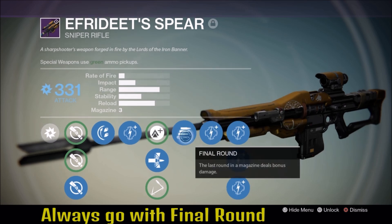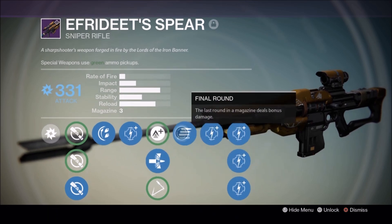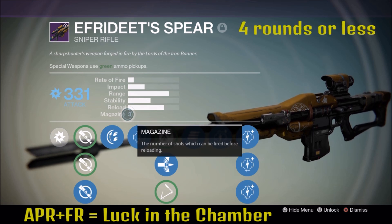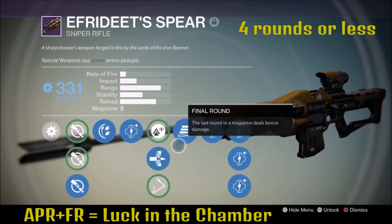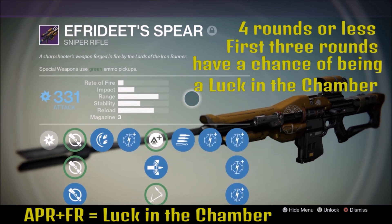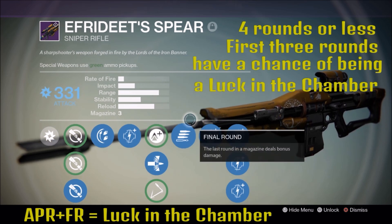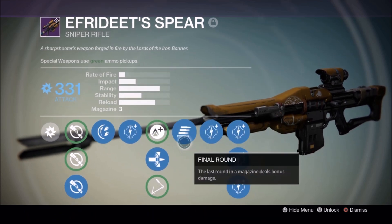If you guys didn't know, there's a little bug or glitch — if you have Final Round and Armor Piercing Rounds combined, these two perks have a chance of one-shotting people. It only activates if you have four or less rounds in the magazine, and it works like a Luck in the Chamber perk. With four rounds in the magazine, the first three rounds have a chance of one-shotting people to the body. The final round will always kill. I'm going to show you some PvP gameplay right now — look very closely.